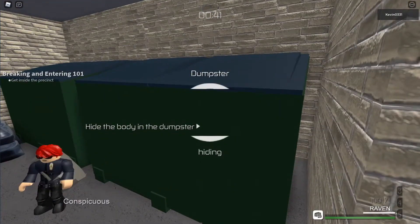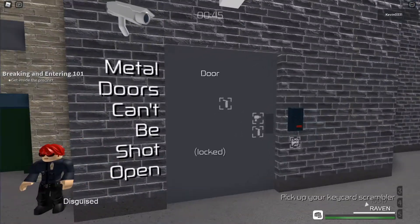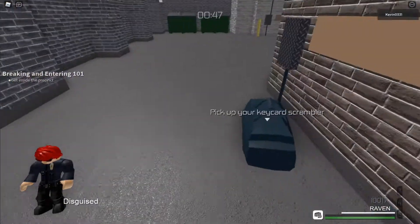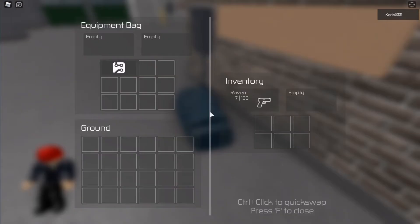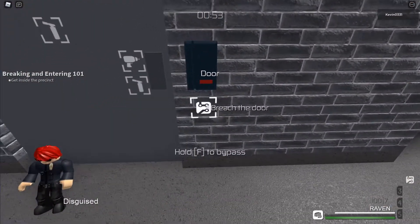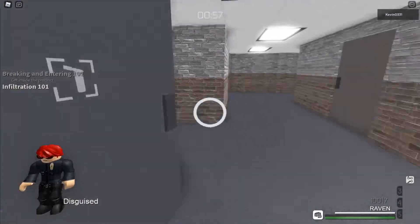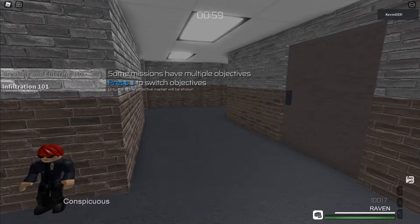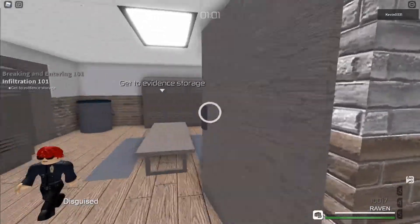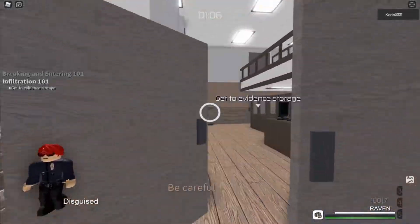Alright, they're also fighting places. I mean, I usually hide stuff in other places, but this is cool. I didn't teach you that, but I can just do that. Boom. Evidence storage. So they teach you how to switch to other stuff.